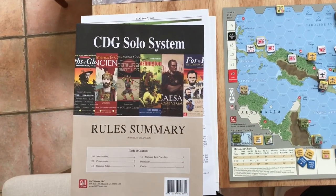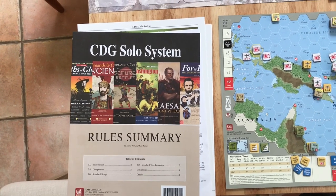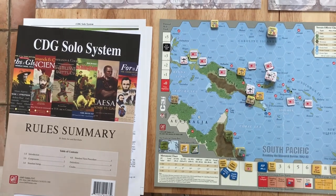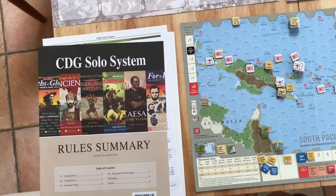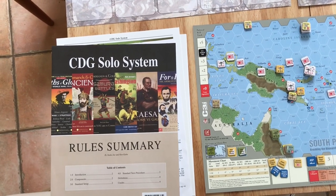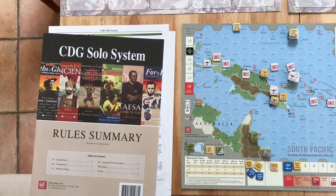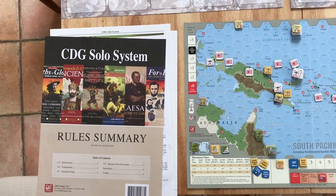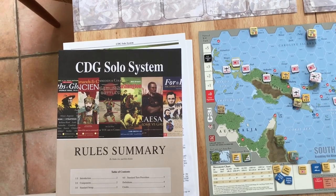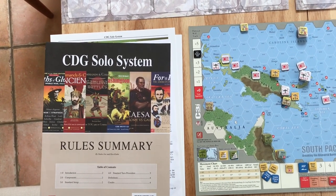Hello. Today I'm going to do a demonstration of how to play Empire of the Sun using the CDG Solo System. I think this will be useful — I looked around and couldn't find one for myself. There are examples of the CDG Solo System for other games, but not for Empire of the Sun. It takes a little shift in your cognitive load, but it's really not that hard, and once I show it, it'll be pretty straightforward.